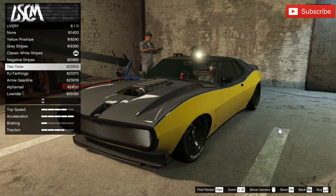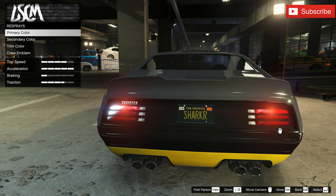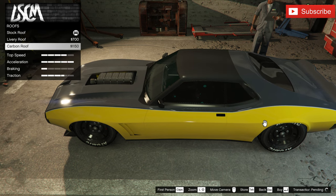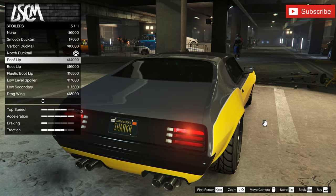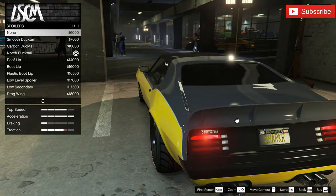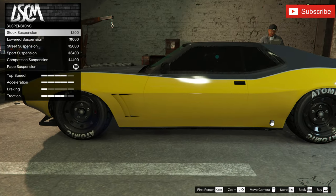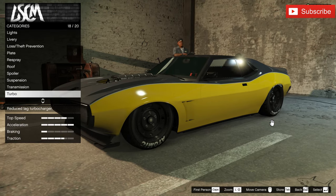Let's check if the livery is still a good fit after changing the hood — yes, it'll be perfect with the two-tone colors. For the roof, I'm going with the carbon roof, it looks a little bit darker. The spoiler we already have looks really awesome, but we can also go with this alternative one. Best suspension — there's a big difference, just look at the ride height. And we'll add the best transmission and turbo.